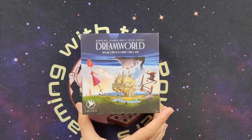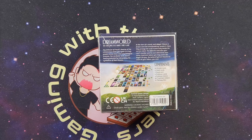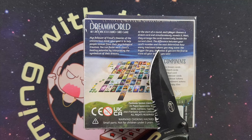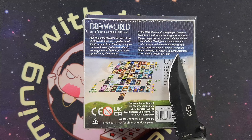Down here at the table we have Dream World, an unconscious mind card game. It says: as a follower of Freud's theories of the unconscious mind, your goal is to help people recover from their psychological traumas. You can foster each client's healing potential by interpreting the symbolism of their dreams. At the start of a round each player chooses a dream card and simultaneously reveals it. Next, arrange the cards numerically beside the current client. The difference between your card's number and the next determines how many treatment tokens you may score — the bigger the gap the better. If you are the first to score all of your tokens, you win.